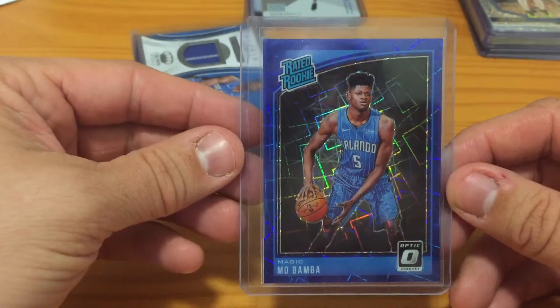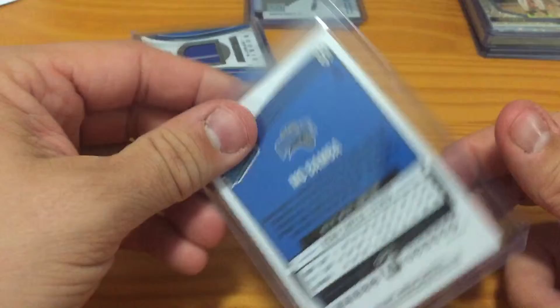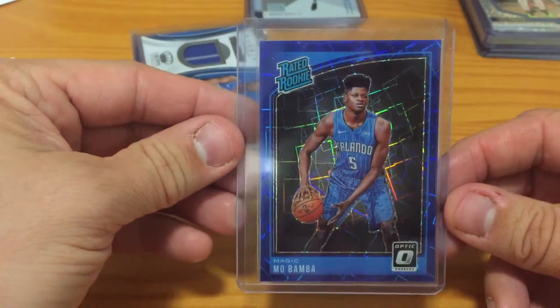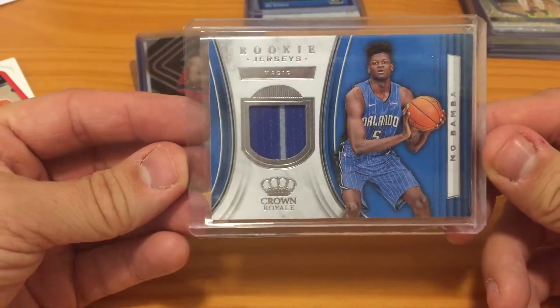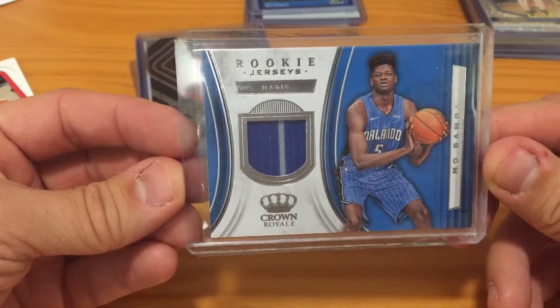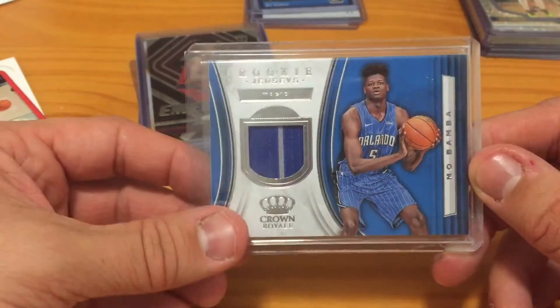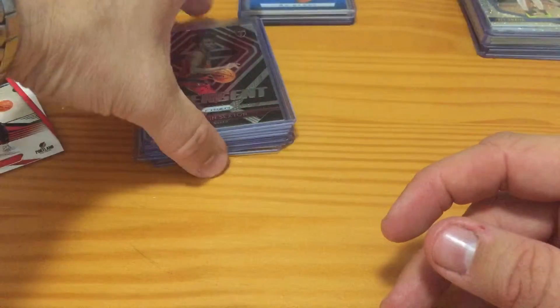Another guy to maybe watch out for — Mo Bamba for Orlando. This is the blue velocity from Optic this year, rated rookie, again not numbered just because it's retail. I don't have any hobby shops in my area. That was a recent eBay pickup. And that Crown Royal from this year — nice two-color patch rookie of his, something to hang on to. Maybe come in the season he might get more playing time being healthy, probably stick him down there with Vucevic and Gordon.